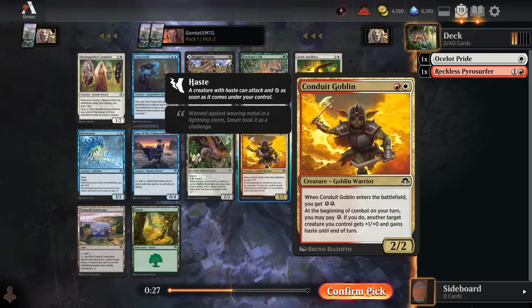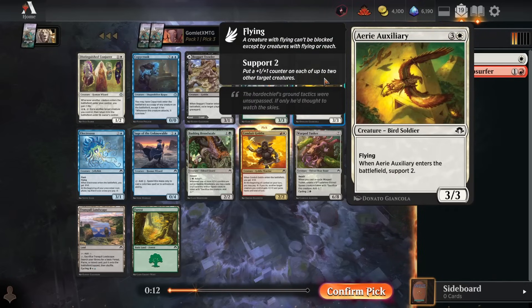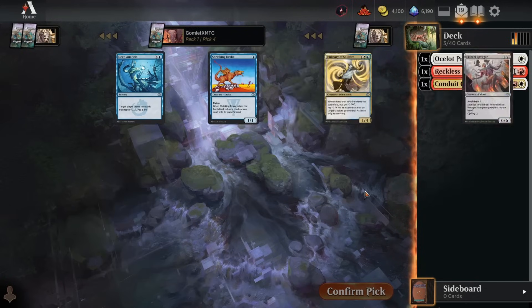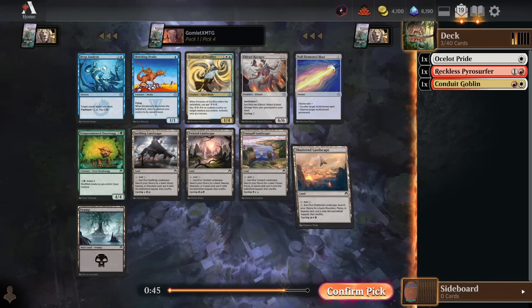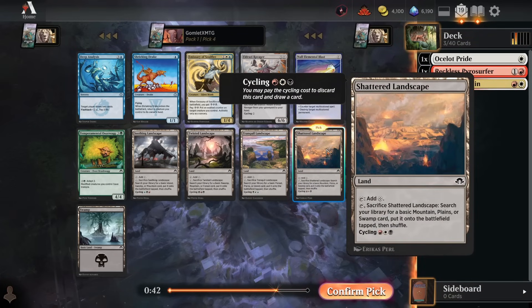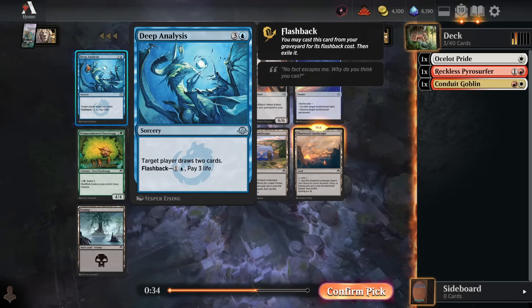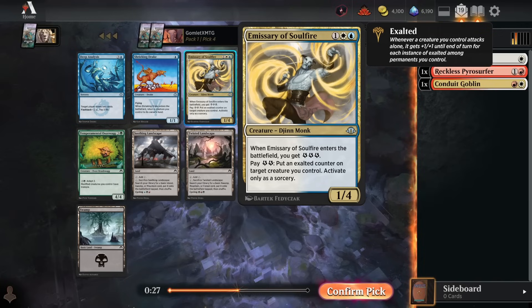I also like the Auxiliary — a good way to put counters on creatures, which works nicely with Ocelot Pride. But I'll take Conduit Goblin and try to lock into Boros, keeping others out of it. This pack has a bunch of great lands, so we'll grab the red-white Landscape to go with our Pyrosurfer and fix our mana. Deep Analysis is really good card draw — 4 cards total with flashback. Emissary of Soulfire seems pretty good too: get some energy and guarantee at least one Exalted creature, giving a creature +1/+1 whenever you attack alone.